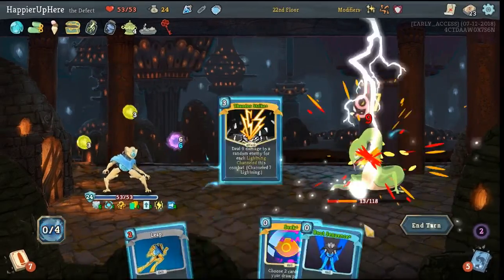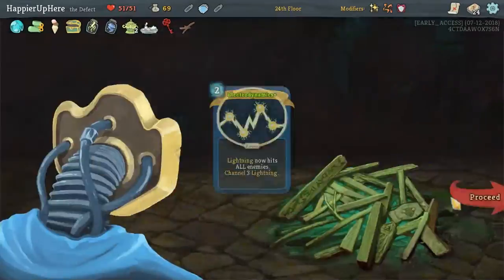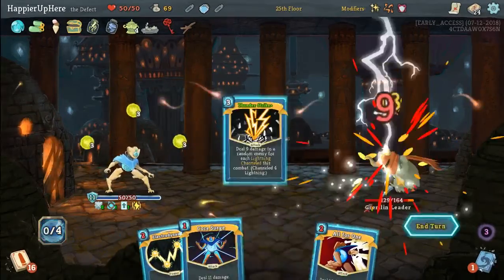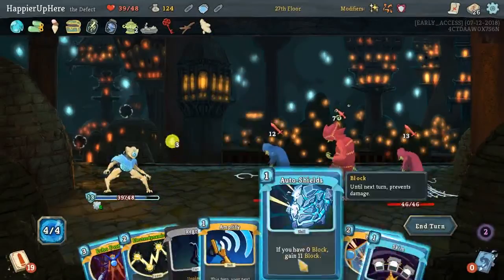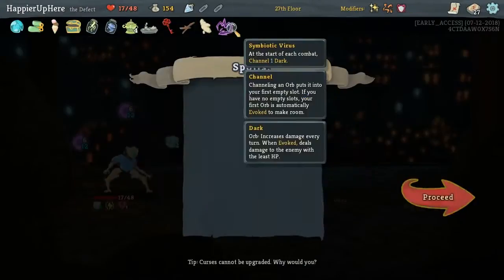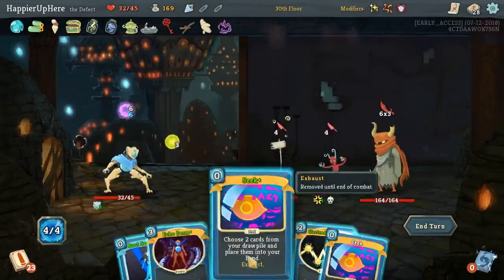We got also very lucky — sometimes when all of the elites were attacking, like in this turn, we were fully defended and didn't have to worry about any sort of defense. The first boss relic we got was the Cursed Key. I picked it for the energy as well as the possibility of getting 100 extra points thanks to the cursed modifier. Unfortunately I wasn't able to get enough curses — we only had three at the end.